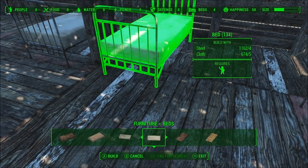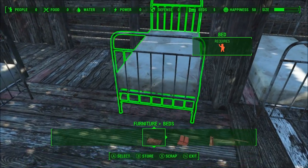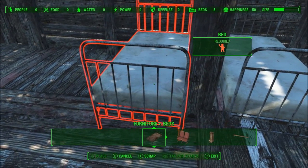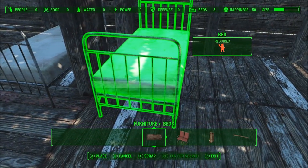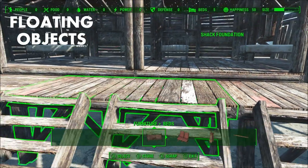Honestly, I hope a lot of these glitches get fixed. But speaking of glitches, we're going to move on to the next annoying problem I have with Fallout 4's building system. Number two: floating pieces.